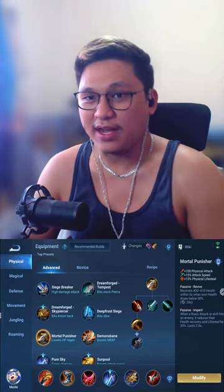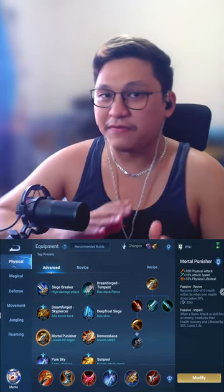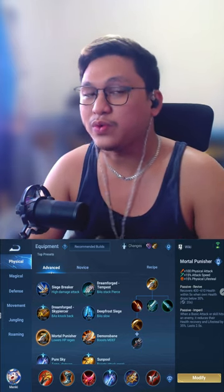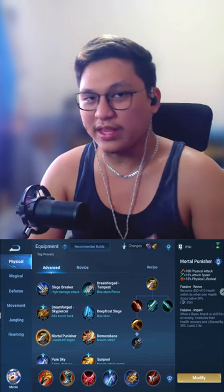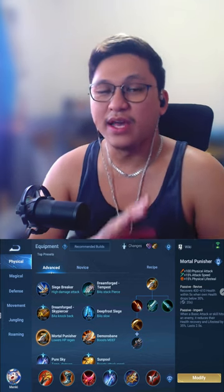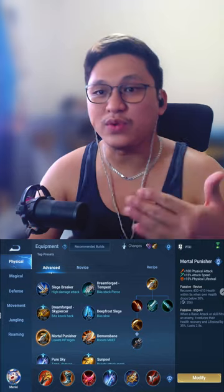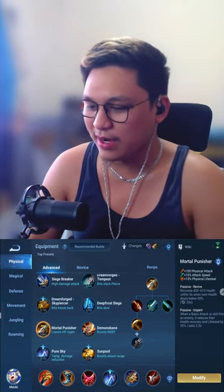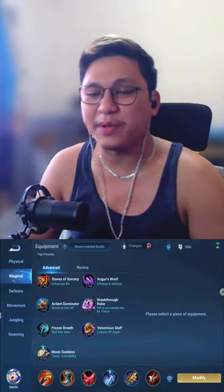So these are the standout items. And just like what I said earlier, the first 2 to 3 items excluding your boots are your core items. The last 2 to 3 items are the situational ones — items that suit your matchup against the enemy. If you're a physical attacker, what if you're magical? We also have options for that.